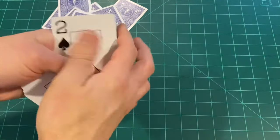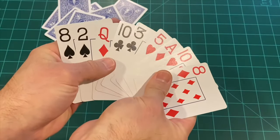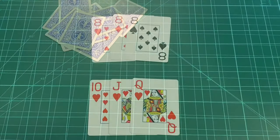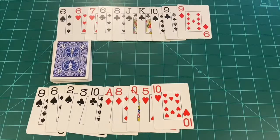When you first look at your hand it'll be a bit of a mess. You'll need to take a second to organize your cards according to meld. There are two types of melds: a set, which is three or four of a kind such as three eights, and a run such as ten, jack, queen. A run has to be the same suit and at least three cards. Back in the game, we can see that both players have organized their hands according to the melds they've been dealt.